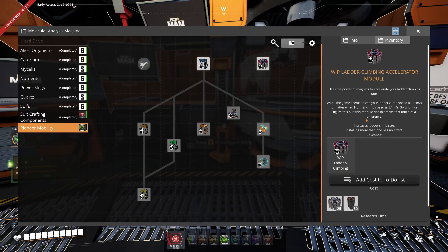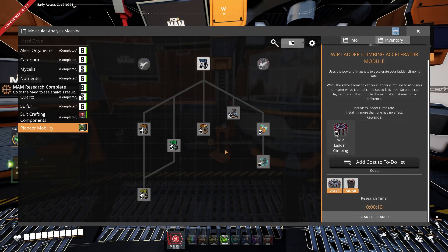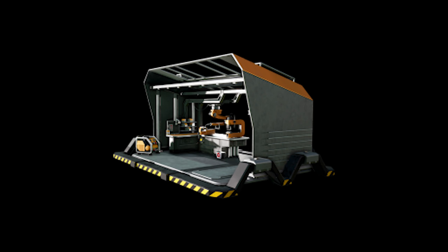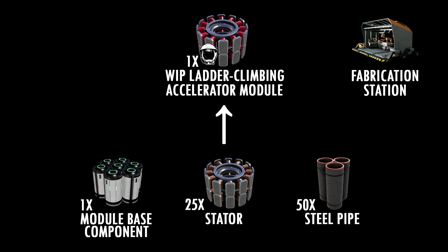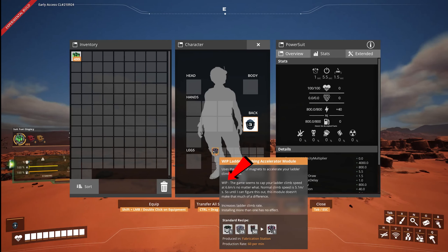Let's move on with yet another work-in-progress module: the Ladder Clamping Accelerator Module. To unlock it, we need 25 Stators and 50 Steel Pipe. The newly unlocked Ladder Clamping Accelerator Module can only be made in the fabrication station out of 1 Modeler-based component, 25 Stators and 50 Steel Pipe. The module increases the climbing speed of ladders. However, the game seems to cap the ladder climb speed at 6.6 meters per second, no matter what.